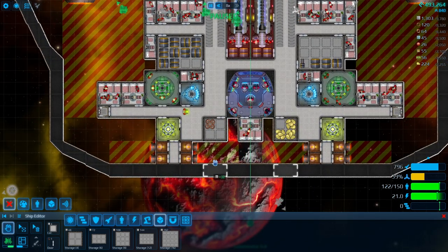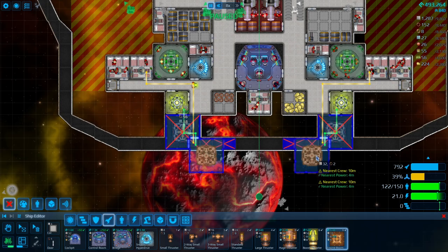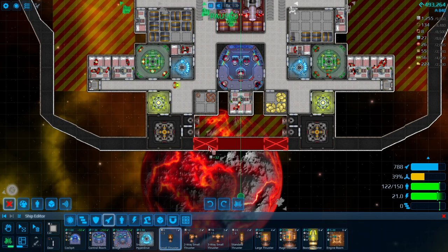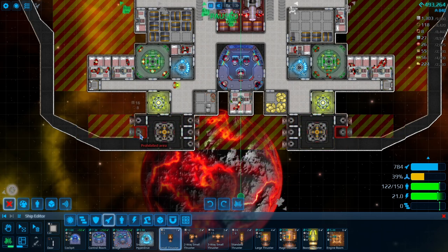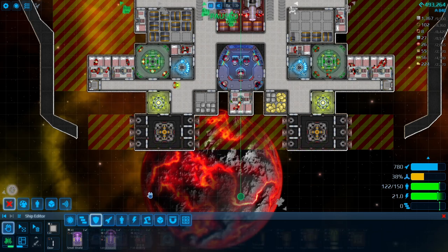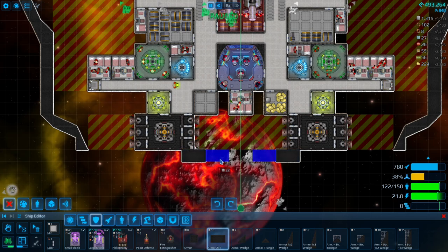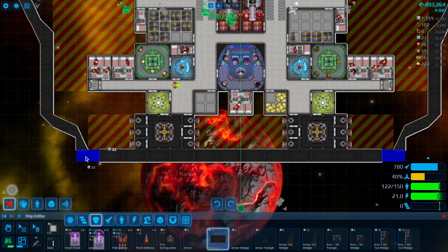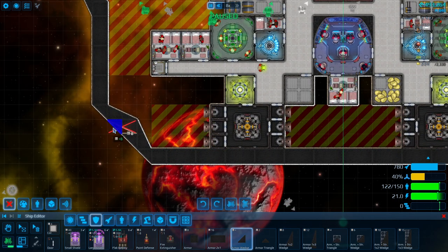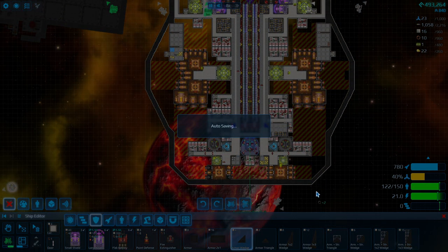How can I make things better? One thing I could do is switch this out for an engine room, and then do this — and this is gonna be a lot more effective at helping turn the ship really fast. I know that messes with our armor, but that's okay. We have the technology to rebuild. That's hideous. We're good on ammo.